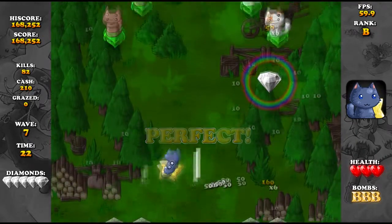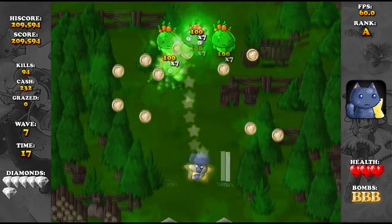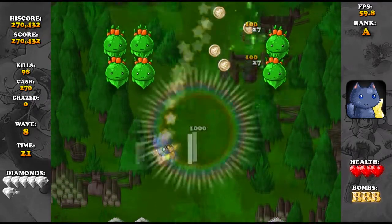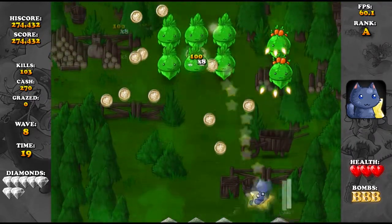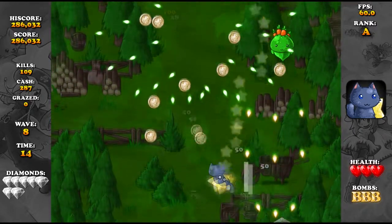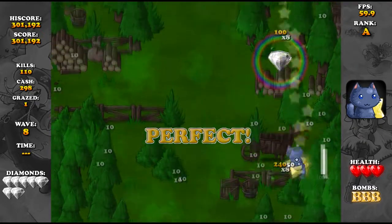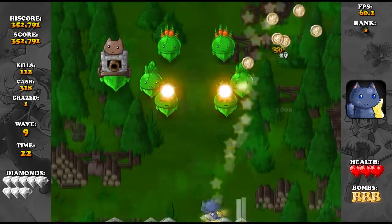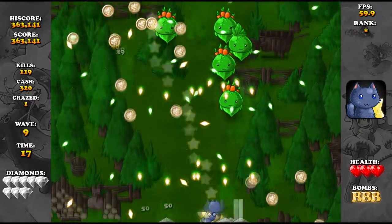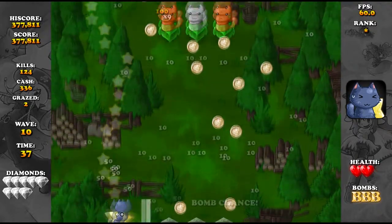So it features quite a lot of information on both sides of the screen. We've got cash, kills, wave, timer, and ranking. On the top of the screen it also tells you what FPS you're sitting on, which is quite nice so you know if you're dropping frames. We are now ranked star — this is good. Oh, took a hit there — that's bad.